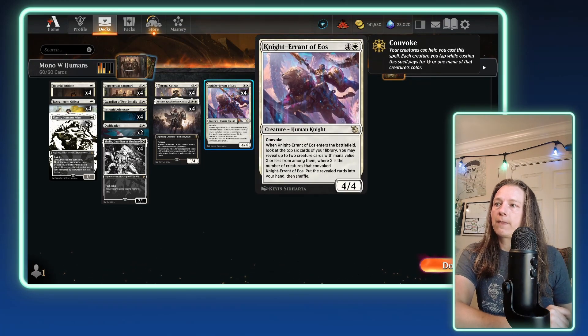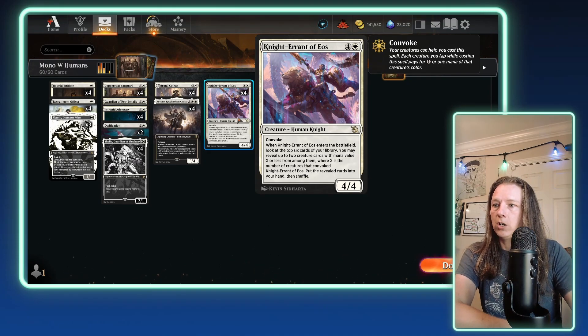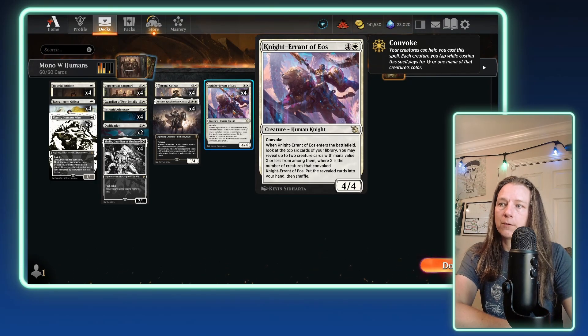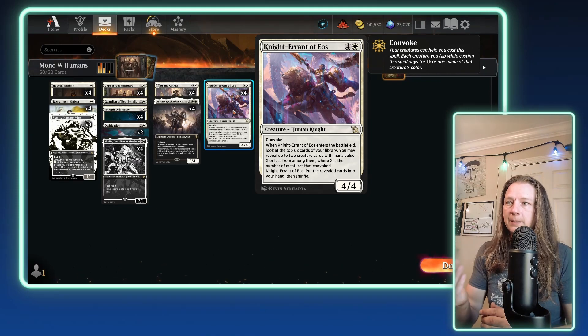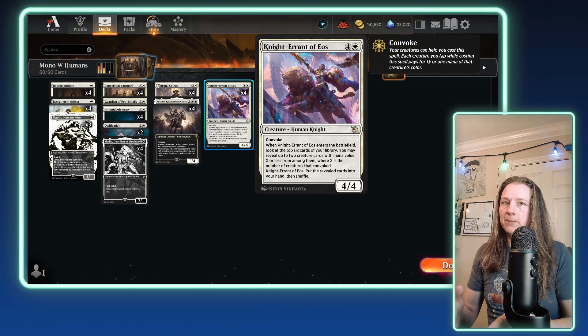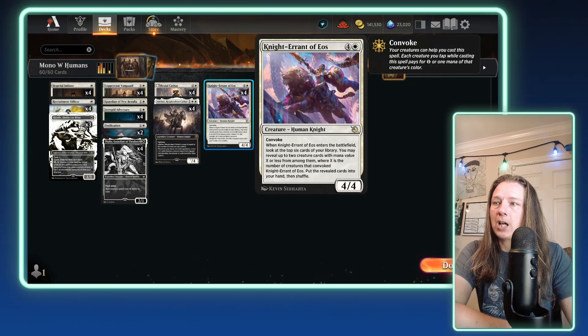Last stop, we have four copies of Knight Errant of Eos. This is likely going to cost you only a couple mana if you use it with its Convoke ability — you're never going to be casting it for five mana. It helps you refill your hand, which is really strong. It's a 4/4 for five with Convoke, meaning you tap creatures to pay for colorless mana. When it enters, you look at the top six cards, reveal up to two with mana value X or less where X equals creatures that convoked it, and put them in hand. She's a very good replenishment card for later in the game.